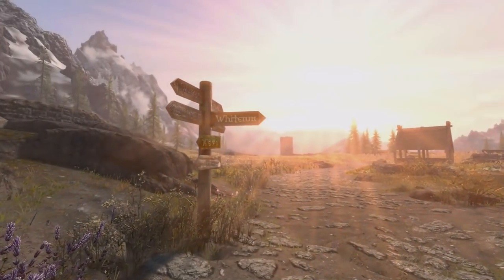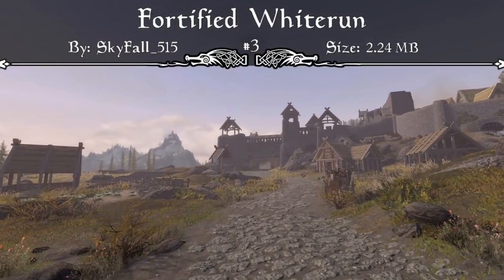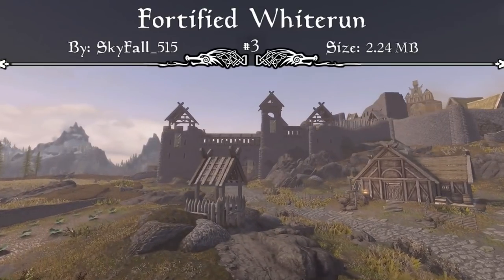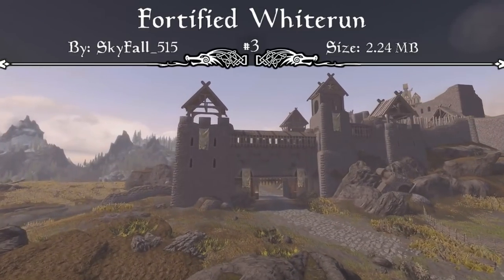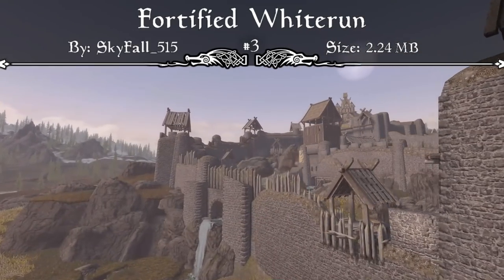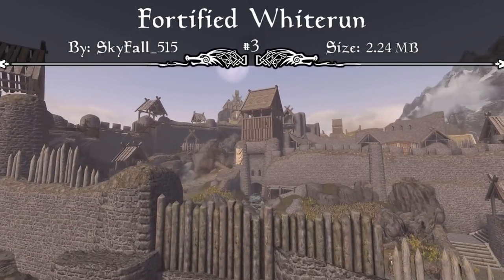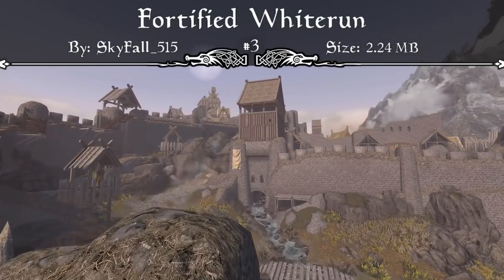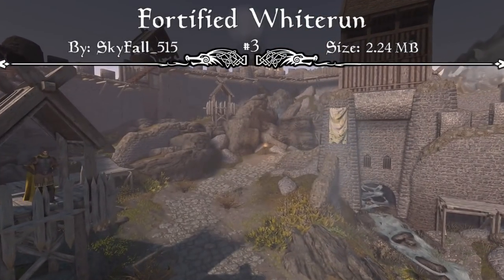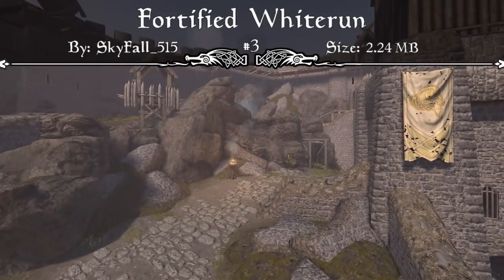Coming in at our number 3 spot, we have the Fortified Whiterun mod. This is a perfect mod for the exterior of Whiterun. The mod page reads that it seeks to bring realistic and logical defenses to our most beloved city of Whiterun. There have been changes made at each major archway and main gates, creating individually defensible sections. Stone walls with towers surround the road up to the city, and medieval hoardings have been built around the first gate, providing cover for archers and crossbowmen. Wooden watchtowers have been added for additional elevation, and battlements now have extra protection.